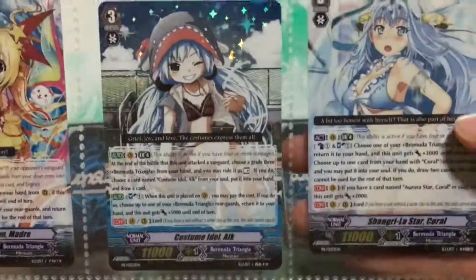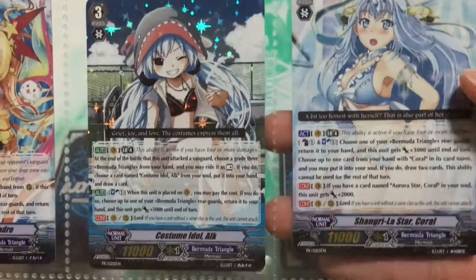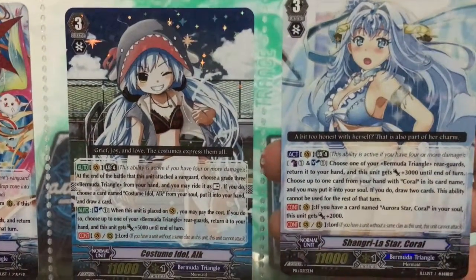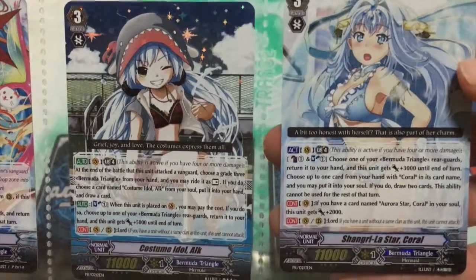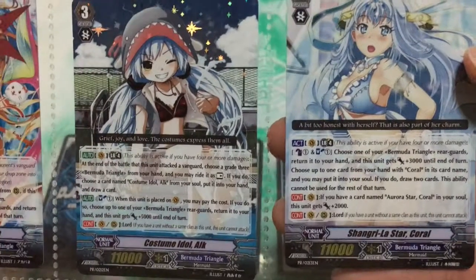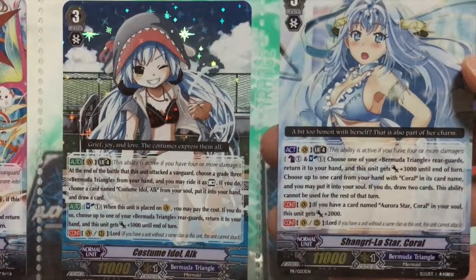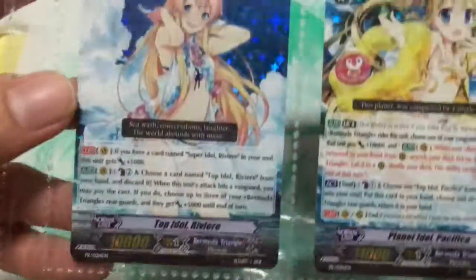The second and third cards are Costume Idol Elk and Shangri-La Star Coral. Both of these were PR cards back in the day in the release of EB10, but here we have them reprinted in new art. So if you missed them last time, here's a chance to get them.